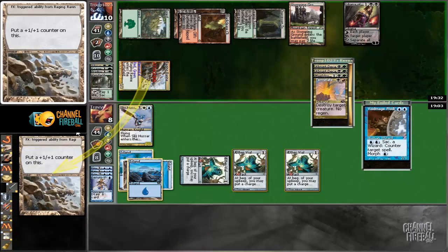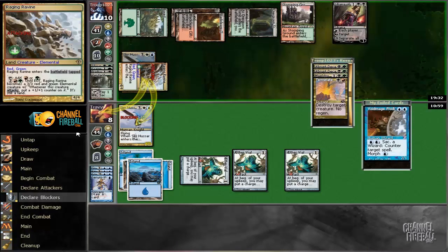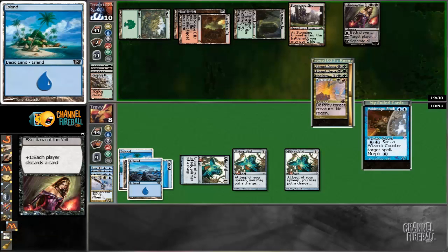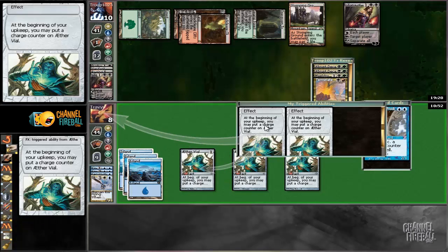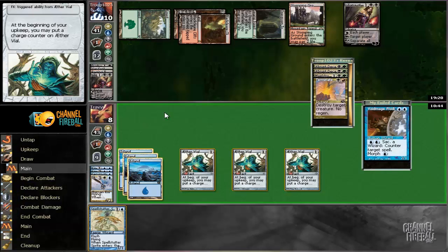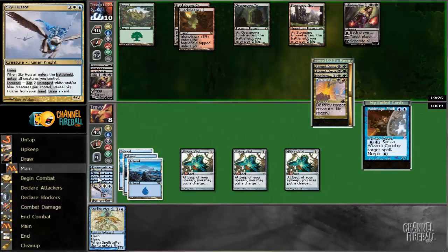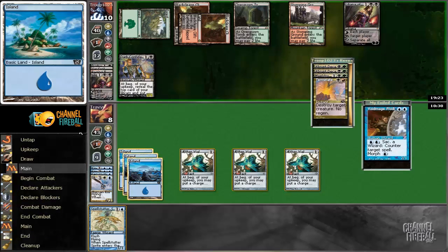What's it going to take to win this game? The opponent still has a Terminate — probably need to draw the other Kira, realistically. Pitches another Liliana and has Terminate only — all right, we're in a dog fight now. Draw-go until the game ends. Keep these Vials set. Spell Stutter Sprite is actually pretty good — it's just a creature with flash and we don't feel bad about losing it, but any creature is horrible for us. Confidant not quite as bad.